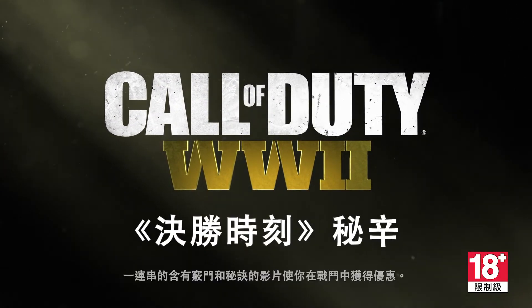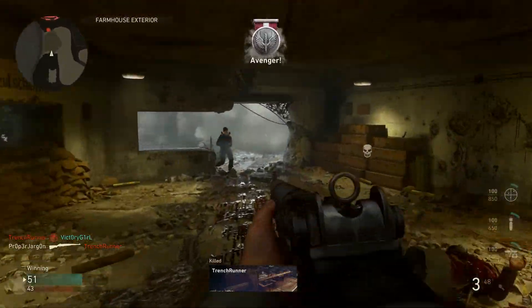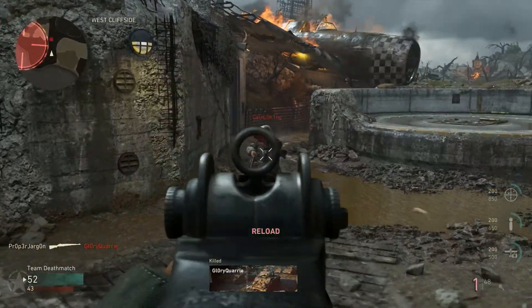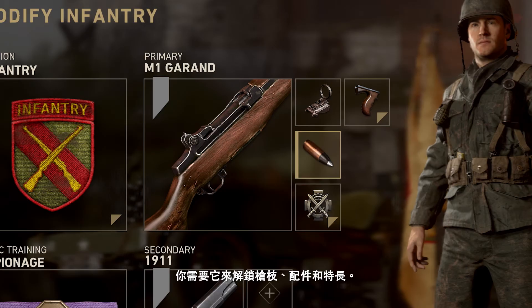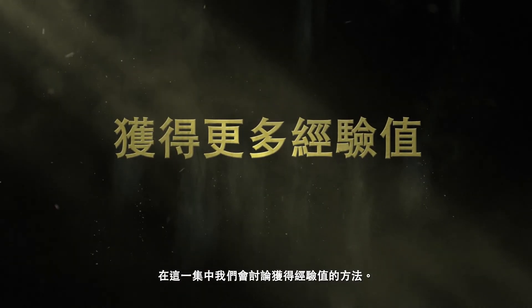Welcome to Call of Duty Insider, a series of tips and tricks videos to give you an edge on the competition. XP is the currency of champions. You need it to unlock guns, attachments, and perks. In this episode, we're going to discuss earning more XP.